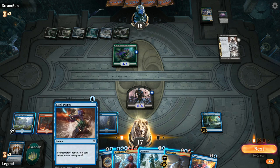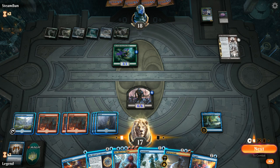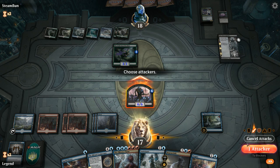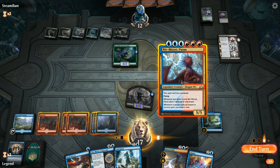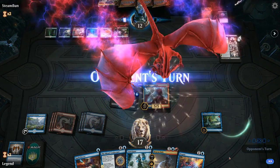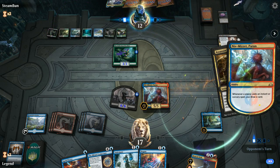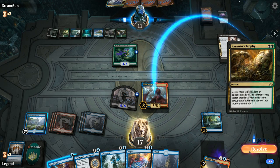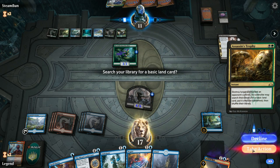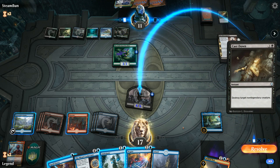Could also tap out for Niv-Mizzet and still have Spell Pierce up — although if our opponent plays Vivien and minuses into Niv, that would be pretty bad. Still going to go for it. Let's attack for six. If they kill Niv and get it back with Eldest Reborn, that would also be painful. We'll discard Beacon Bolt since we can always Jumpstart it. It's going to be Assassin's Trophy — at least that draws us a card and pings our opponent. No point in Spell Piercing that — we would get to draw a card with Niv, but I'd rather keep Spell Pierce for a threatening follow-up.